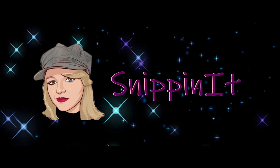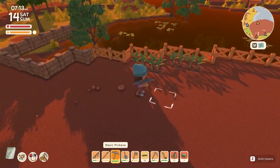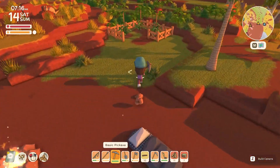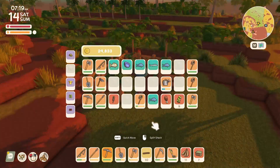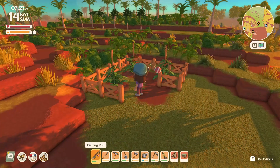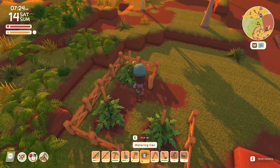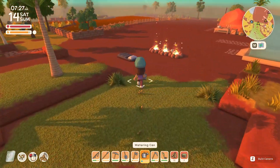Hi, welcome back. I'm Snippin' It and this is Dinkum. We'll go check on the sugar cane. It looks like they got some more. It's kind of annoying because I don't know where to get melons or pumpkins to make the scarecrows. Rain hasn't had any of those seeds for me to plant. I'm not sure if those are just something I find out in the world. But at least we still have our tomato plants, so that's pretty good. We'll see if they'll stay around to last.